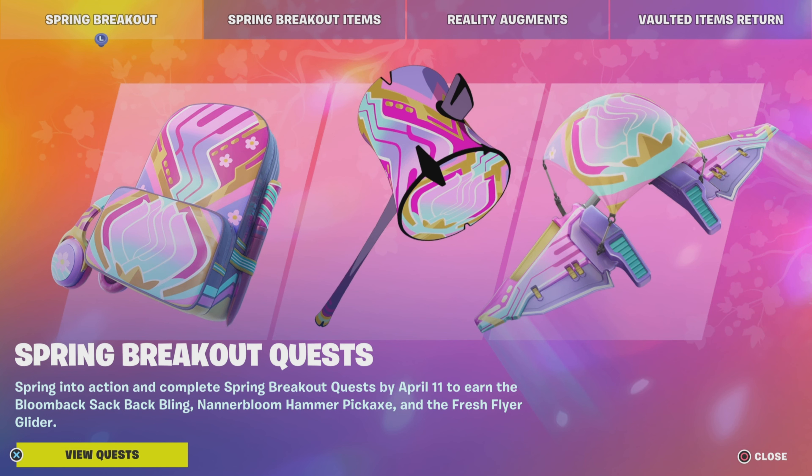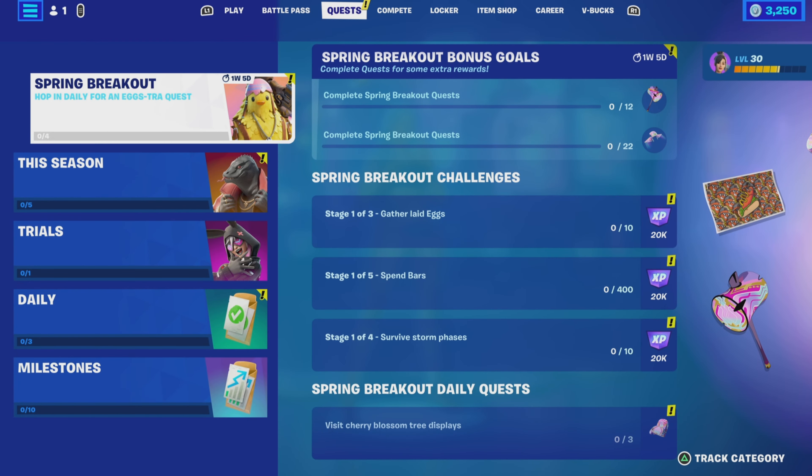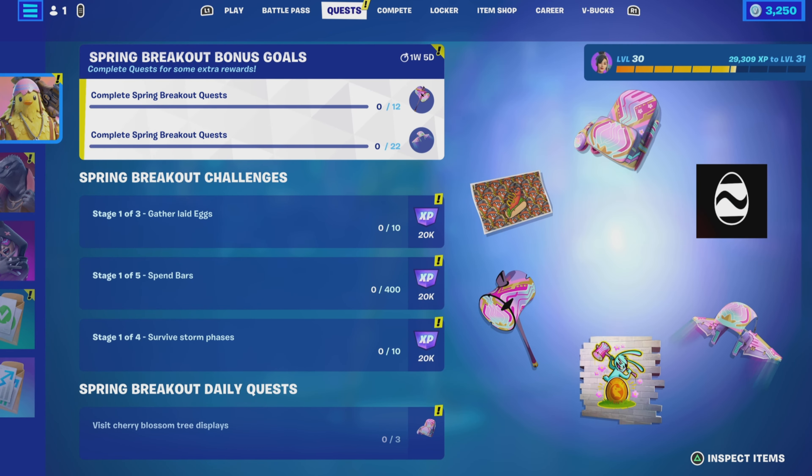That was the trailer for the Spring Breakout quest, in which we can gain a number of items by completing a number of challenges. We'll take a run through it, talk about the bits and pieces, review the challenges and the daily quest, and talk about how to complete them. Completing 12 in total will unlock the harvesting tool, completing 22 in total will get you the glider, and completing today's daily challenge will unlock the back bling as well.